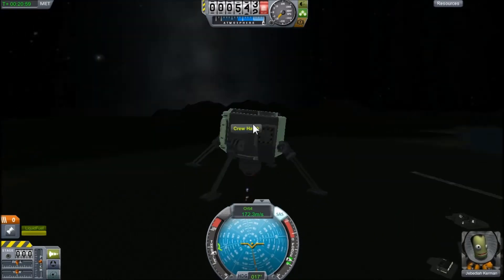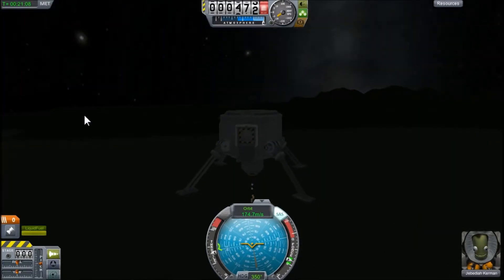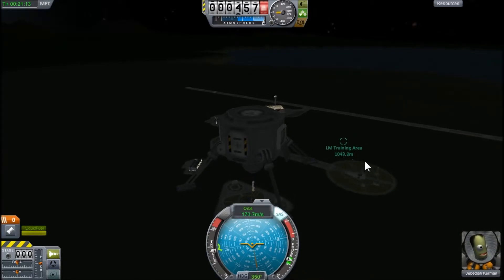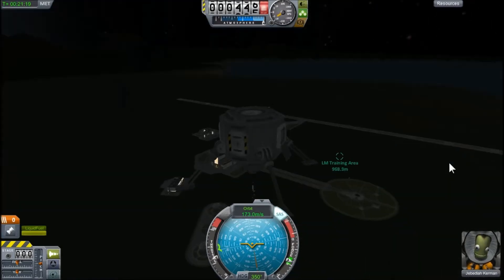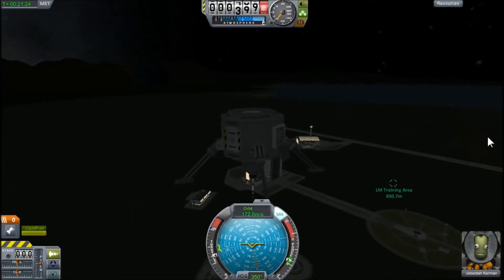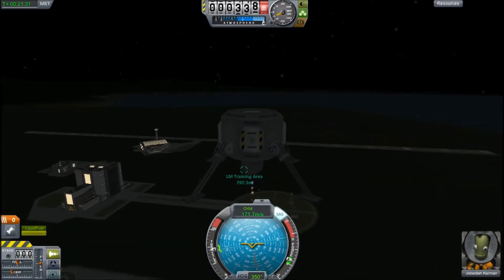But if you get used to it, it's going to be in your blood, your mind, everything. Right now you're seeing me gaining a little bit of lateral velocity while decreasing my vertical velocity. But we know that we're going to descend, so we're going to have to lower our vertical velocity. When we get close enough, if you have a sensitive engine, you could always try to increase your throttle if you think you're going a little too fast hitting the ground.